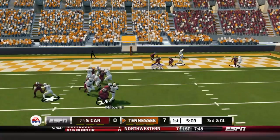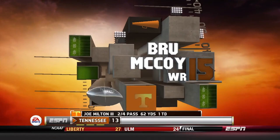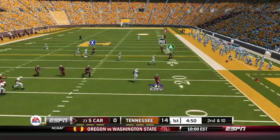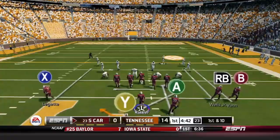Third and goal for the Volunteers — Milton throwing to the end zone, finding McCoy in the back of the end zone as he tightropes the line, and the Volunteers strike. In a matter of seconds it's now 14-nothing as your 23rd-ranked Gamecocks trail.